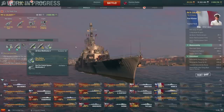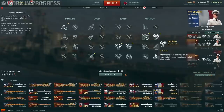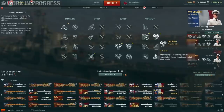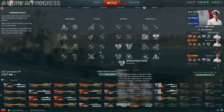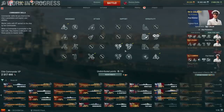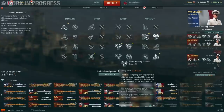Captain skills-wise, this is what I used: Priority Target, Adrenaline Rush, Superintendent, Concealment Expert, IFHE, Basic Firing Training, and Last Stand. But I'm not sure this is optimal. A better build might actually be dropping Last Stand and Superintendent — sure, I lose the heal and the other consumables, but I've noticed quite often I'm not going to use all four heals anyway. Instead I take AFT and Preventative Maintenance. Preventative Maintenance covers the Last Stand portion, and AFT gives me 18.6 kilometer range, which is really nice because quite often you'll end up in a situation where ships just aren't in range from your island position.